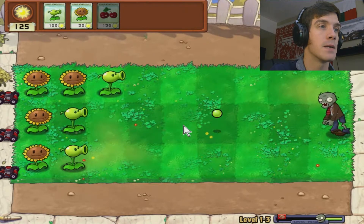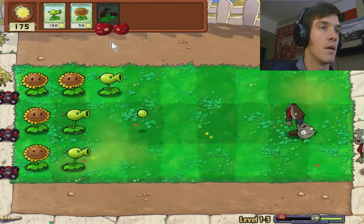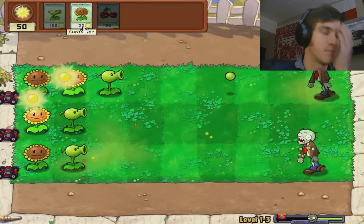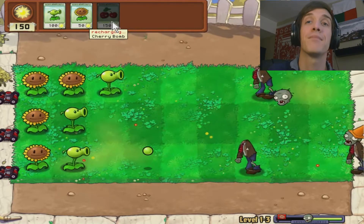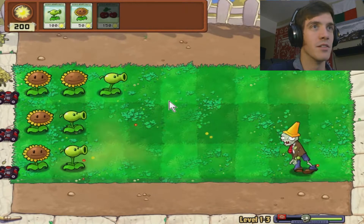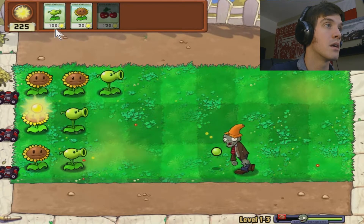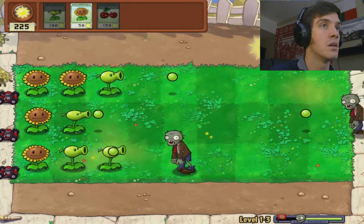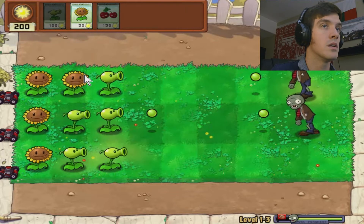I'm going to put a cherry bomb right here-ish. Oh! I made a boo-boo! I should have known that — that's a new bearer. Oops. It should be charging the cherry bomb, that's okay. Our peashooters will be able to handle them for a little bit. Like I said, I'm going to make tons of mistakes playing this game. Get rid of the cone, dude. Get rid of the cone, guy. There we go.